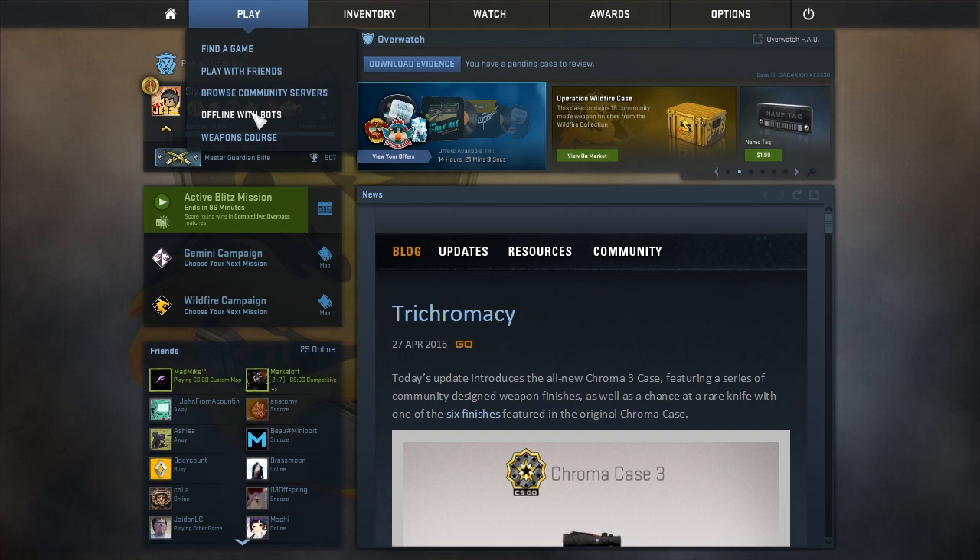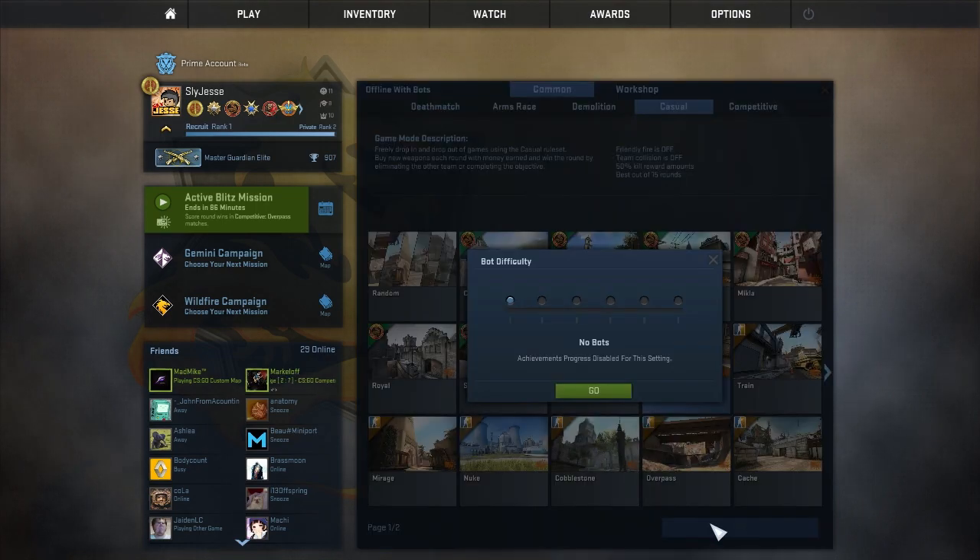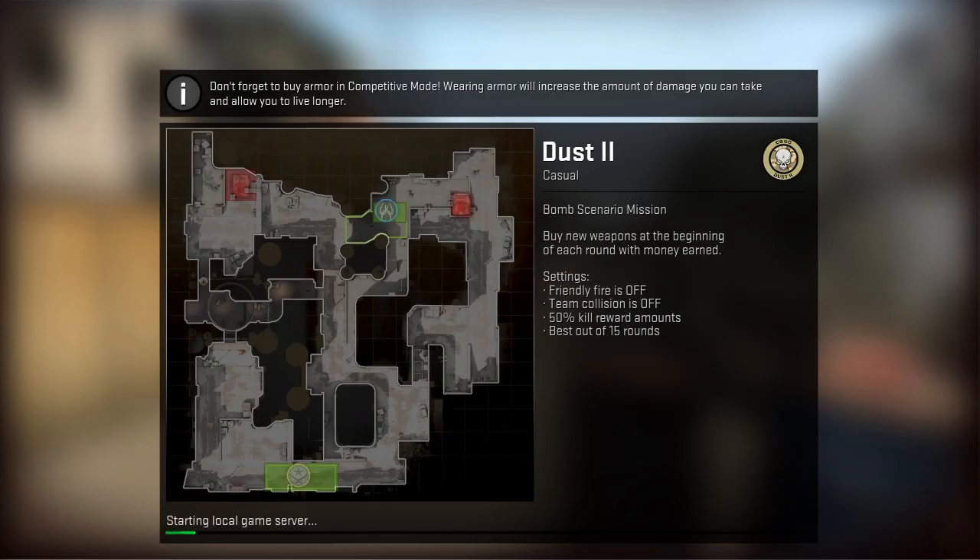First, go up to the play option in the top left hand corner and select 'Offline with Bots.' Select any map — we're just going to select Dust 2 — hit go, and then select no bots. We do this because we need the server to start up. I used to be able to start the server without doing it this way, but for some reason you need to do it this way now.